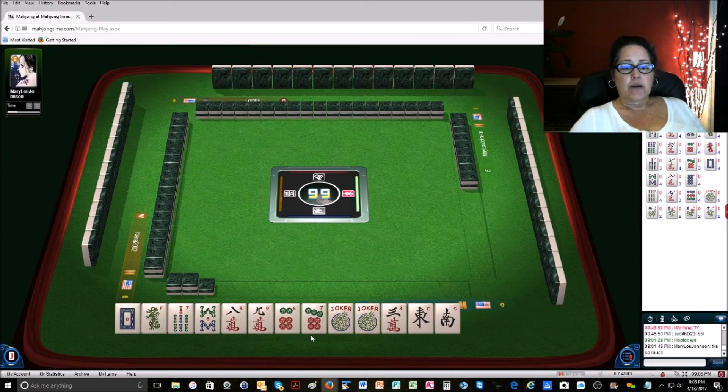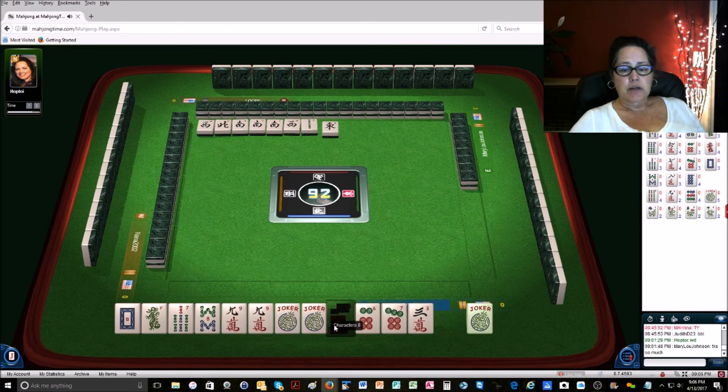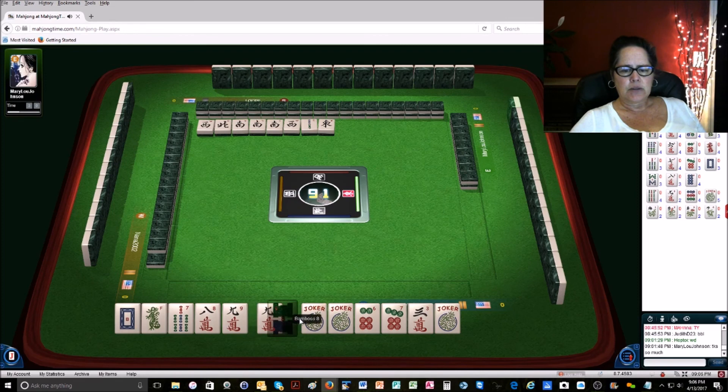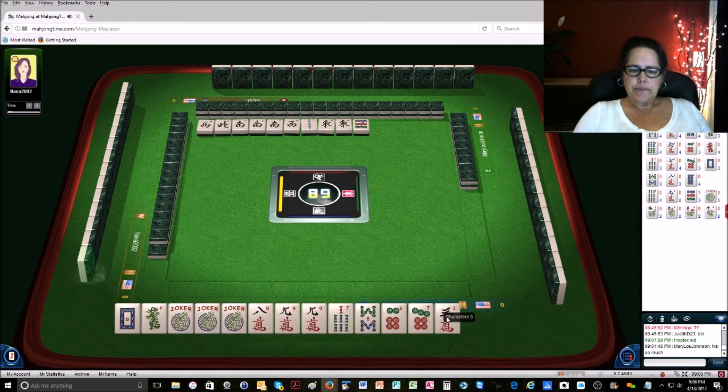We've got discards, and these are our options here. We need to fill in one of them. We can't use all of them, and this is a one-suit hand, so eventually I'm going to have to pick. We've got a 9 crack. If we're going to use the most of our tiles, we're going to count 1, 2, 3, 4, 5. The jokers we can use everywhere, so we're not going to count the jokers. So that's 5 tiles. We have all these jokers to work on and we have a big gap — those 7 cracks. Big gap. Let's see how this turns out.